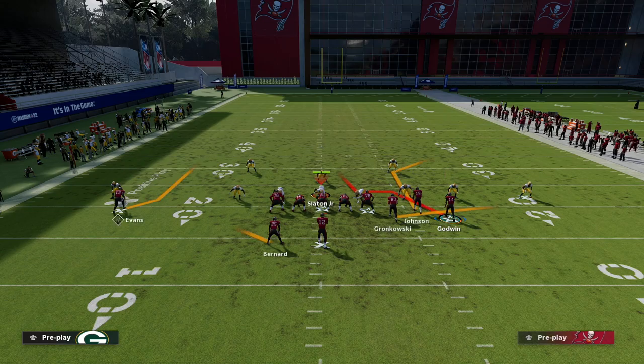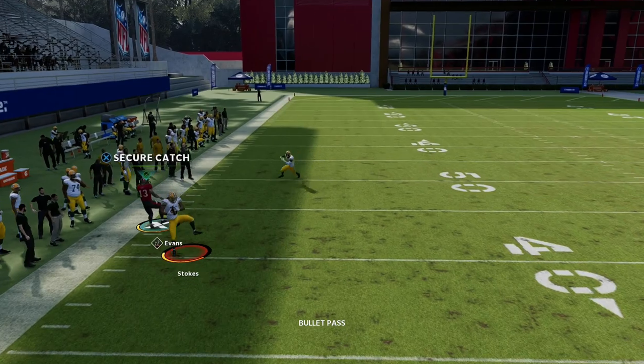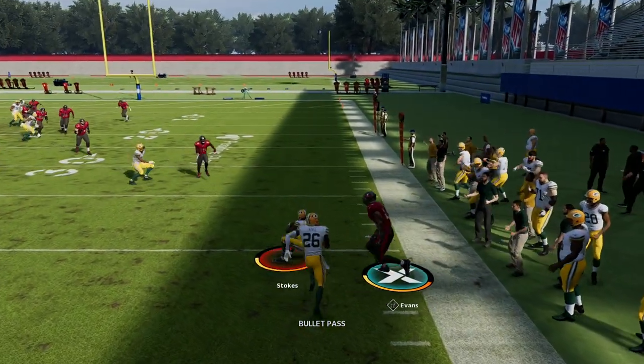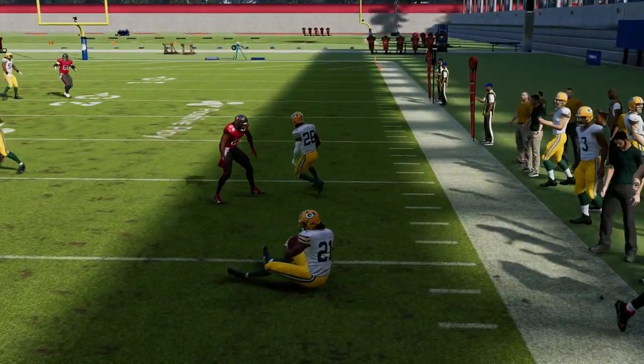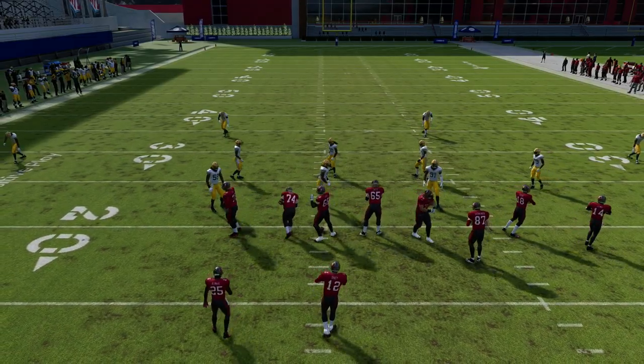This ghost route - I can't stress enough - is one of the best routes in the game for pulling the zones. Tampa 2 is probably playing it the best overall. Now let's take a second and walk through a double mabel look, or a double flat, and talk about why this is a very good concept for double mabel.